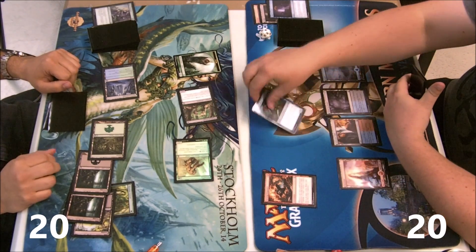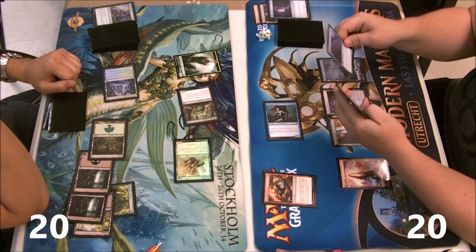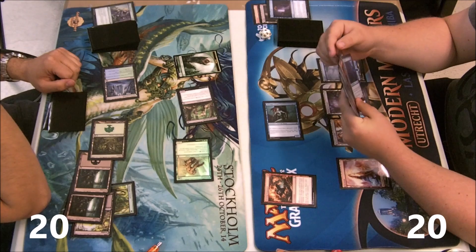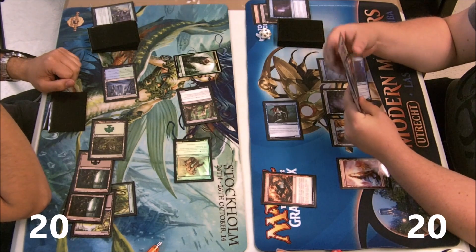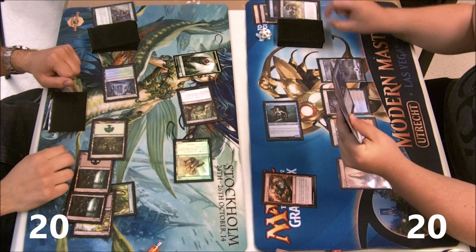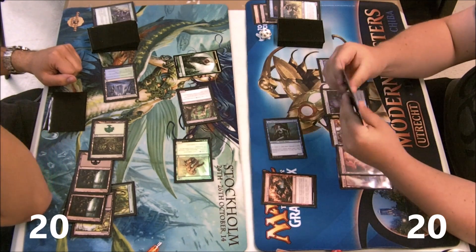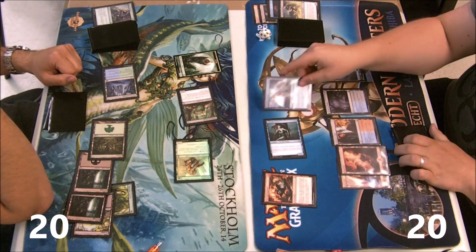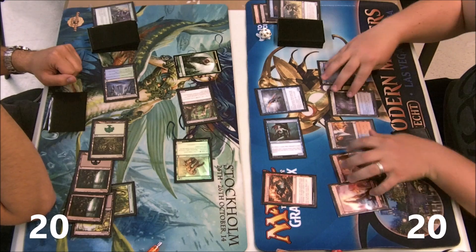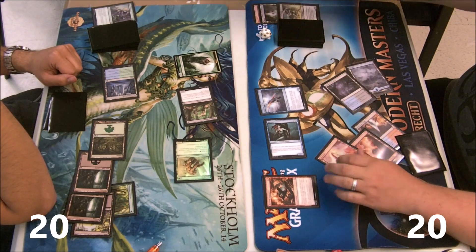The good thing with tokens is that they don't stick around very long if you bounce them. I also drew Man-o'-War, which is good because now I can bounce the second token with no fear. My draw for return was the drake, so that's epic — now I can get my offense going.